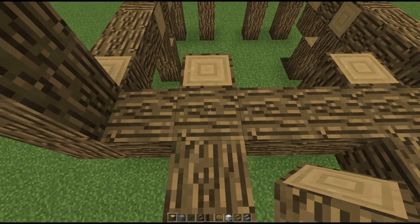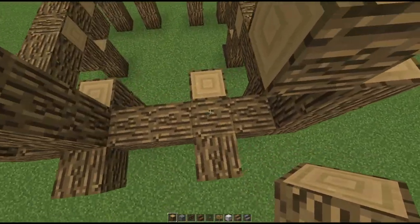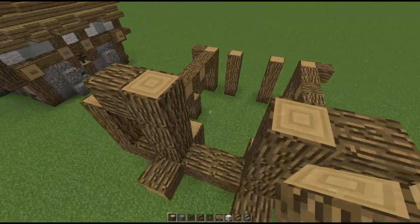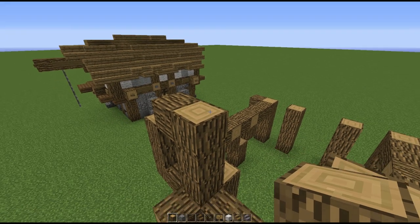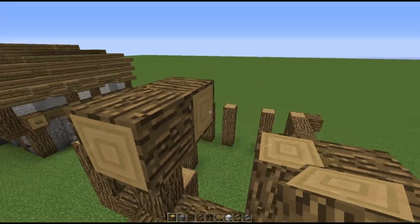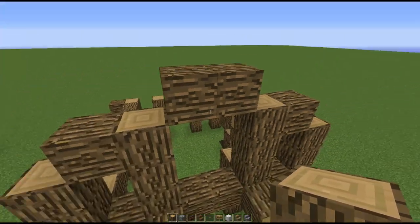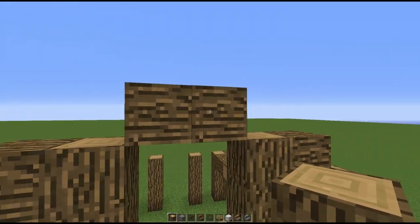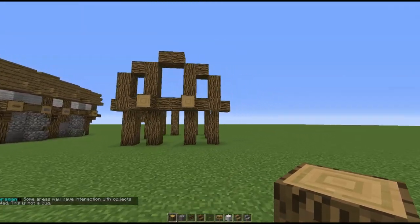On top of this sideways block where you just placed the other block there's going to be a three-block high pillar — one, two, three — just like so, on both sides. Then for the finishing touch, in between these two pillars you just placed there's going to be two side blocks just like that. That's all for the front side.